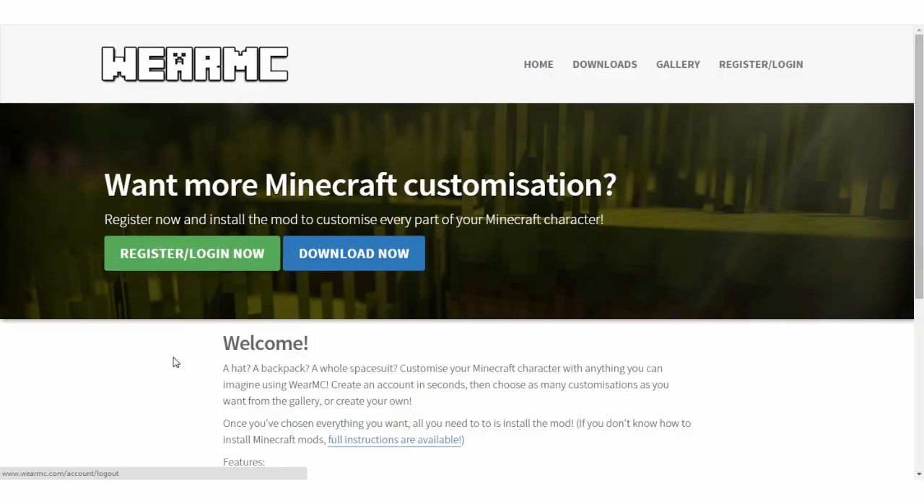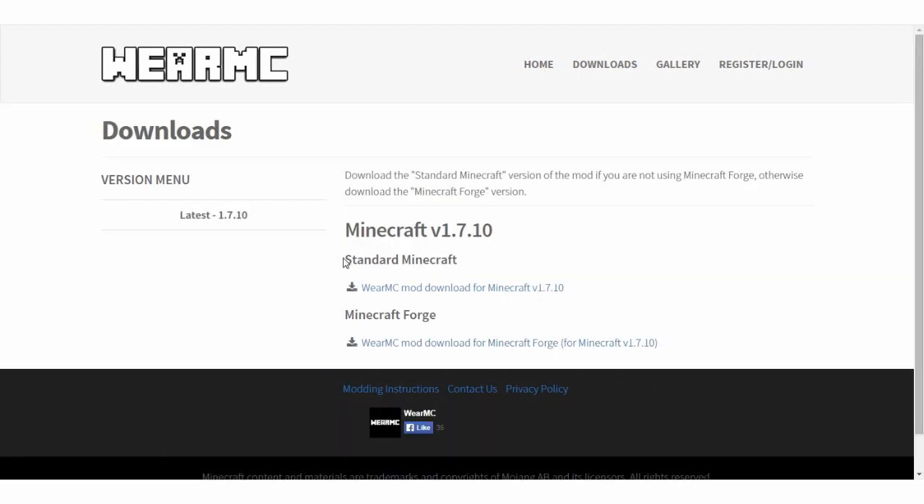So here we are on the WearMC website. It is www.wearmc.com. One thing I want to let you know — if too many of you guys check this all out at once, there is a possible chance the website might go down from too many people trying to visit it. It causes a lot of server stress. But this is the website. Now what you can do is choose to download now, and that will take you to either a download to insert the mod into Minecraft manually or use plain old Forge. This is not going to be a tutorial on how to install Forge, but there's plenty out there. So you're going to go ahead and download that.